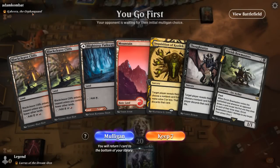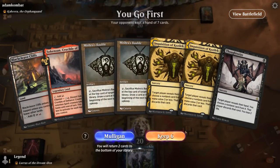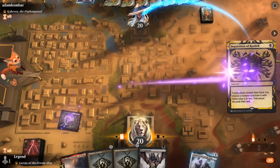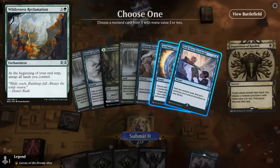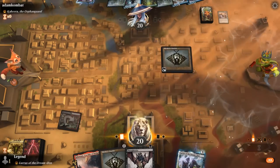We're on the play facing Kaheera as companion — hand is not particularly exciting, so let's take a mulligan. Not much better but I'll try it. Lead with Inquisition of Kozilek — I probably should have Baubled them first to get a tiny bit more information. It's a Nexus of Fate, probably a Wilderness Reclamation deck. I can still Thoughtseize them to take away Nexus, but they're pretty far from casting it, so probably just take their cantrip. Have a look with Bauble — opponent is drawing another Nexus.